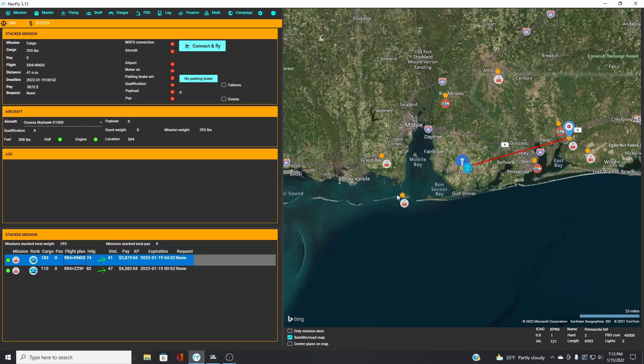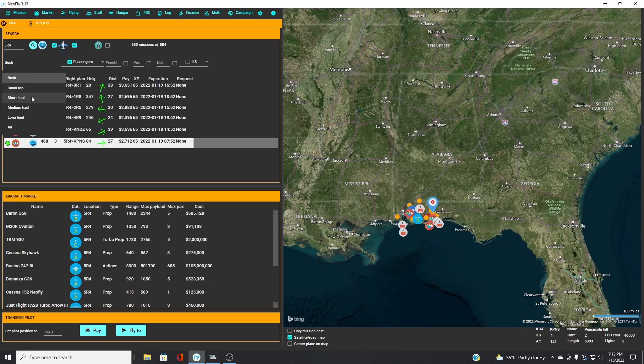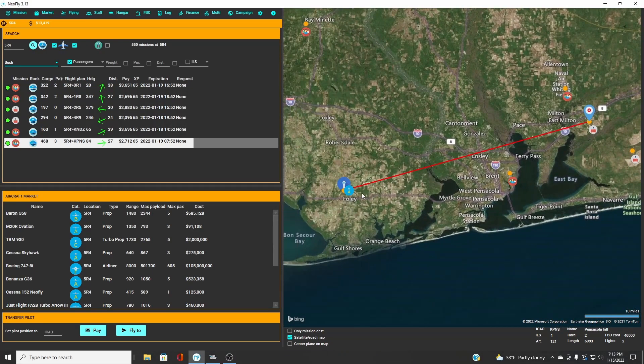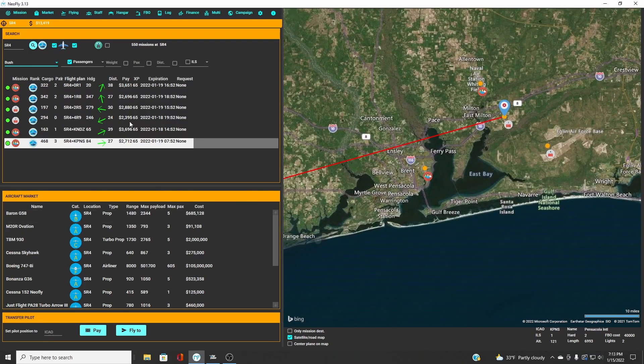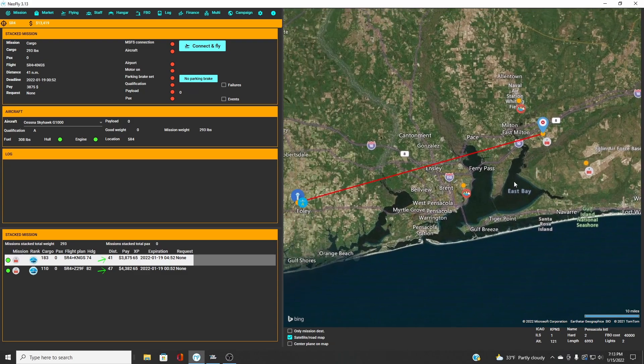As you get bigger aircraft that can carry more cargo, you can fly to more than one airport. You can make a circuit through here if you needed to with short-haul missions. But for now, this is what we're going to do — the principle works no matter what. We know we've got to fly to the first stop, unload our cargo, get paid, then go to the next mission in our flying tab. I'm going to set the aircraft up and bring you back when we're ready to take off.